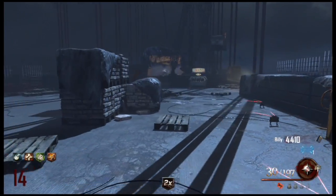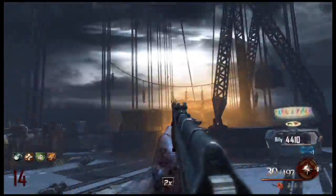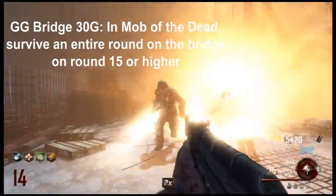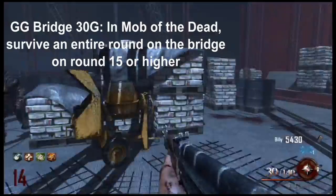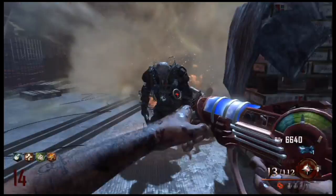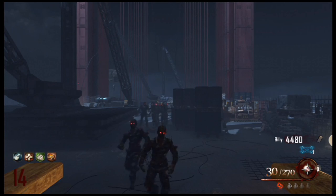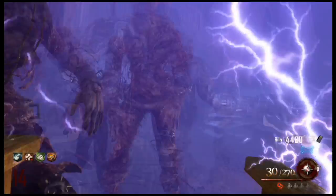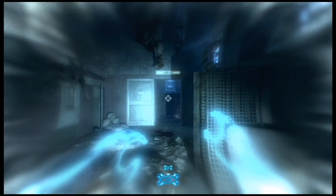In this area we have the Pack-a-Punch machine — this is the only area you can Pack-a-Punch. Once the new round starts, electric chairs will show up along with a lot of Wardens, so be careful. If you are here on round 15 or higher and survive a whole round, you'll get an achievement called GG Bridge for 30 Gamerscore. Once you've Pack-a-Punched everything and you're ready to leave, go into the electric chairs — you will die, but you'll spawn back to the first room with all your perks and guns. It's awesome.